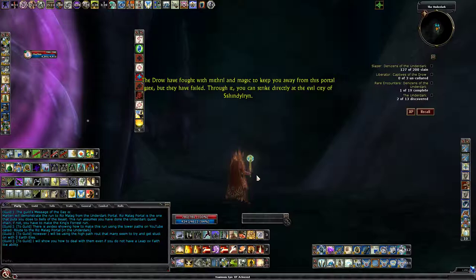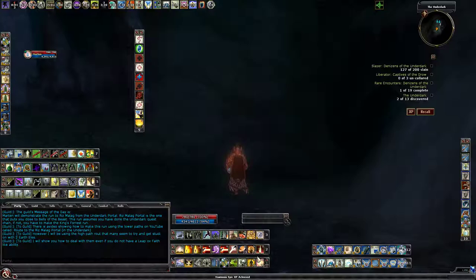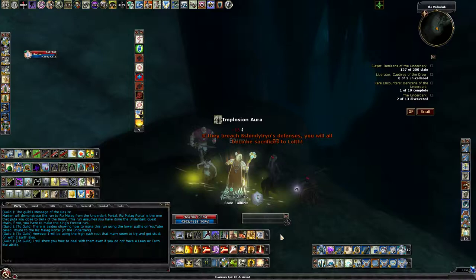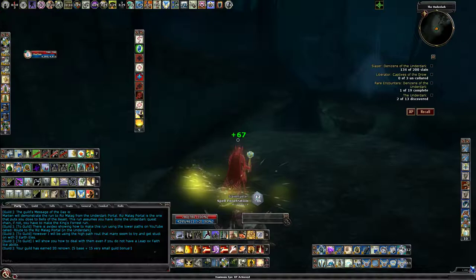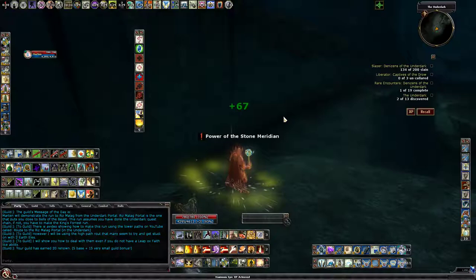Once we get to the other side here there will be a few creatures that we need to take care of. Let's give that implosion a second — let's go take care of these. Gotta love turning things into frogs. So what we are going to do is jump over to this ledge here, and then we are going to start our run.